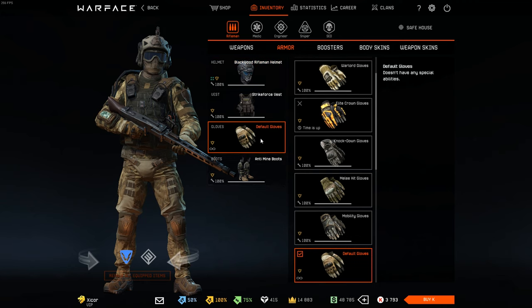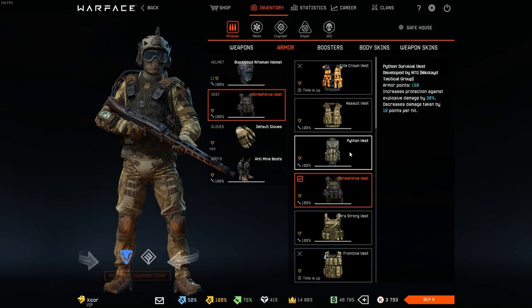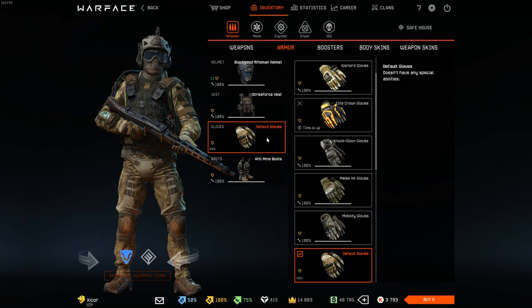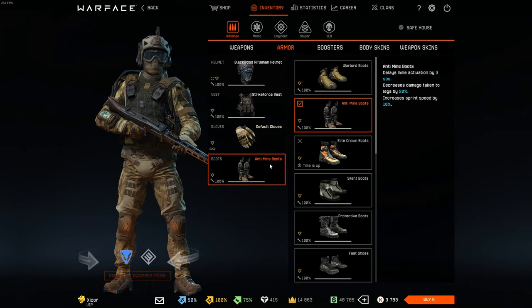You might be wondering, Zcore, why the hell are you wearing default gloves, anti-mine boots, and a Strike Four vest? My primary factor for choosing armor is what it looks like. Usually I don't run a skin, and these are the best looking pieces of armor that I can use that are not cancerous. Default gloves — I genuinely like the way they look. Strike Four vest — it's the best one out of the ones I have for rifleman class. The reason I'm using anti-mine boots is because I hate mines and never want to worry about them.